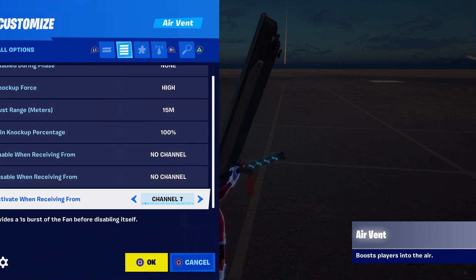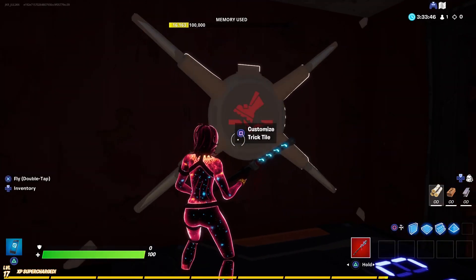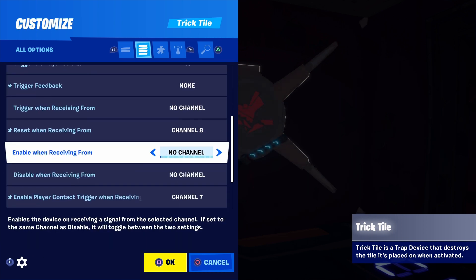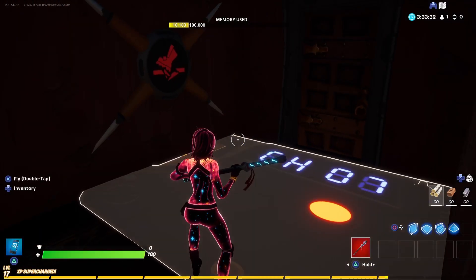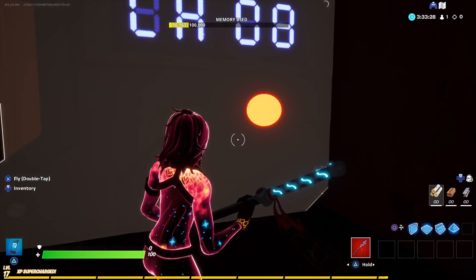The only different thing for the second method is the trick tower, as I previously showed you. These are the settings to copy — channels are completely up to you. I have 'reset' receiving from channel 8 and 'enable player contact' receiving from channel 7. Then behind the wall you're going to have another trigger — I've got channel 8 — and once you hit that trigger the wall will be back up.